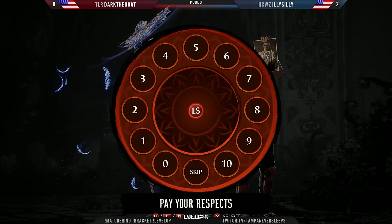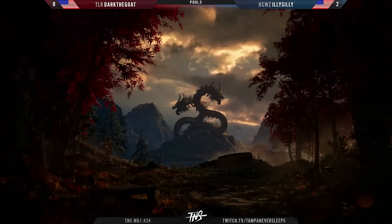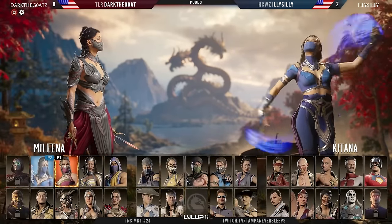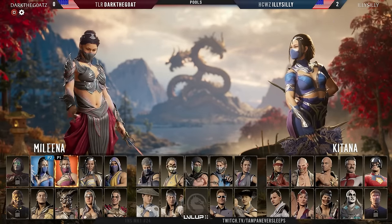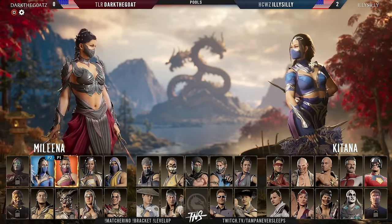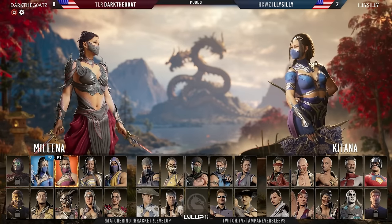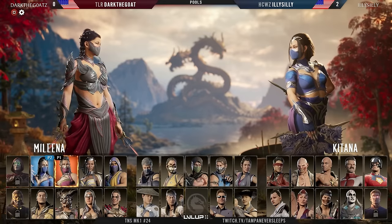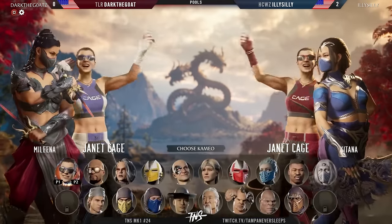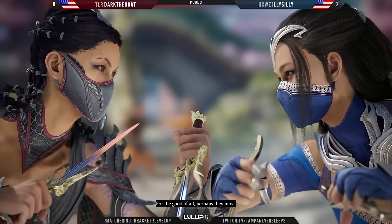Nice little turnaround right there — the gears are starting to set into place for Dark the Goat, trying to figure out the pacing that is Illy Silly with Janet, but not quite making the cut to get over the finish line. Less than 24 hours of Janet cage — that 28 percent actually came from a throw. Usually what you get off a throw is around 110 damage, so 28 percent from a throw is actually pretty good — that makes a lot more sense. So thank you for the clarity. Janet Kane — lots of versatility here, 140 off a regular throw.